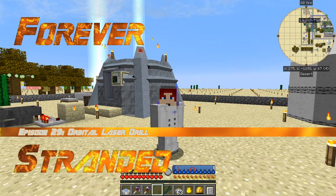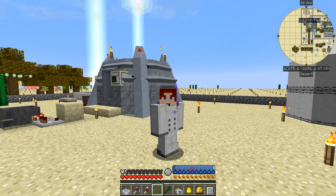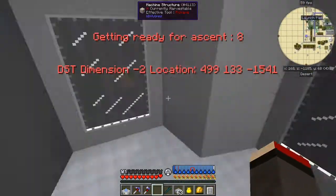Hello everybody and welcome once again to Forever Stranded. In the last episode we built the space elevator, and today we're going to do some mining. In the meantime, some bugs have been fixed including the space elevator and the biome scanner, so let's quickly go and have a look at that. I'm going to take the space elevator up to the space station.